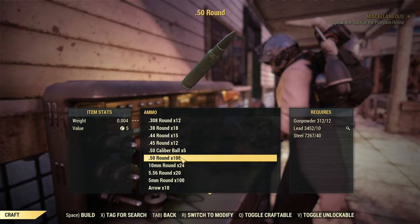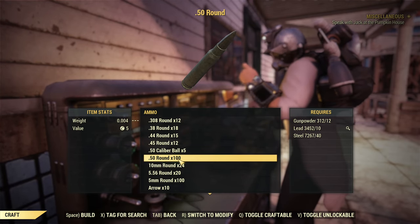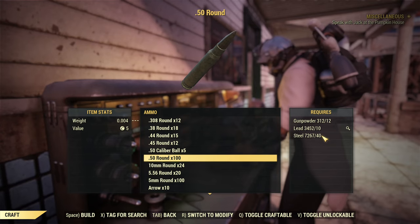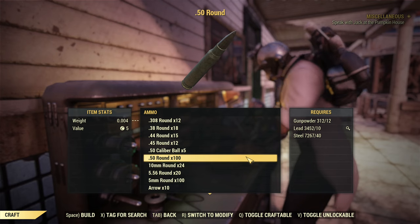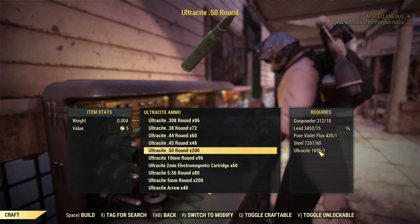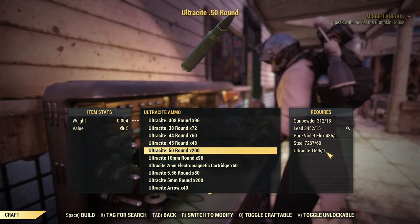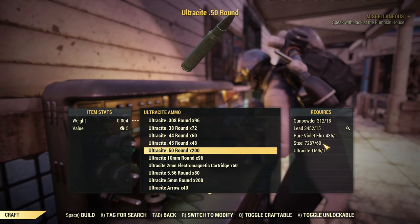About the ammo cost: without any ammo crafting perks, you will get 100 rounds for 12 gunpowder, 10 lead, and 40 steel. If you want to craft ultracite ammo for the prime receiver, you will get twice as many rounds, but it will cost you one pure violet flux, one piece of ultracite, and 50% more of the other ingredients.